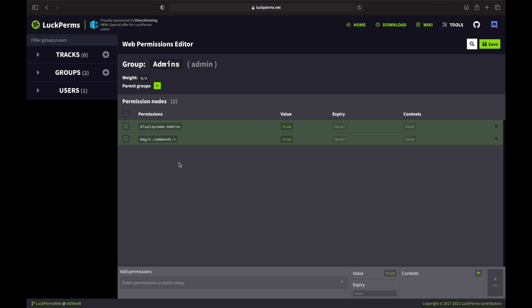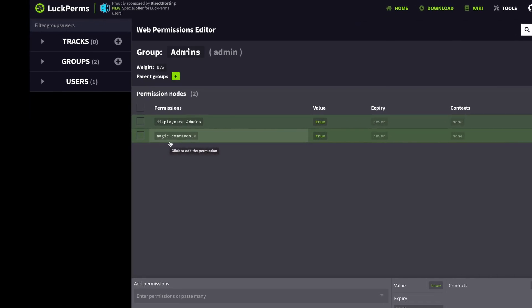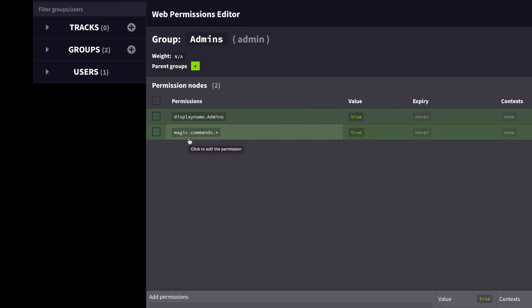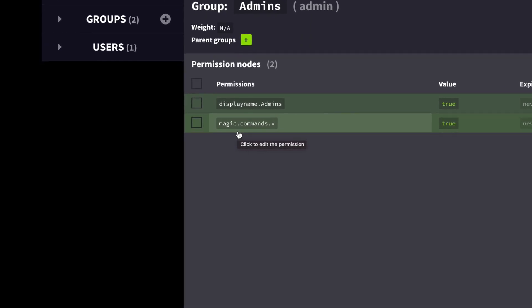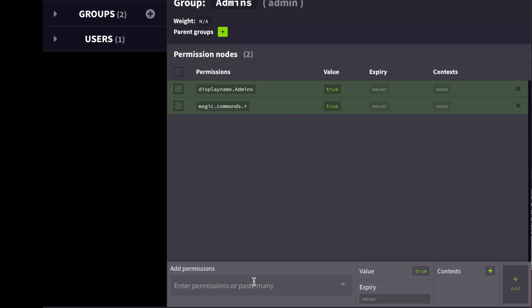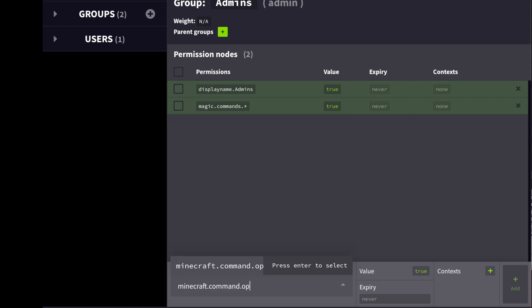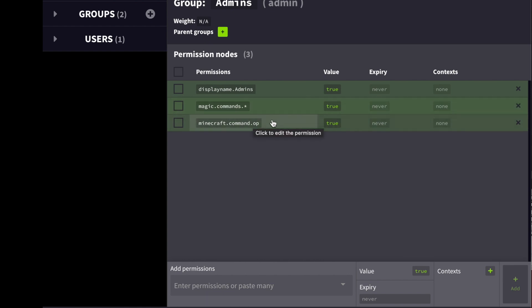That will give this group access to all of Magic's commands. Make sure you don't do magic.star — there are a lot of permissions in Magic that do special things like bypass protections, PVP, things like that. You're not going to want that on all the time or it's going to be very confusing. Definitely don't do star either. A lot of admins think they want all the perms, but some permissions change gameplay. One thing I really like is minecraft.command.op — basically it lets you op yourself, so if you need any permissions you don't have, you just use slash op.